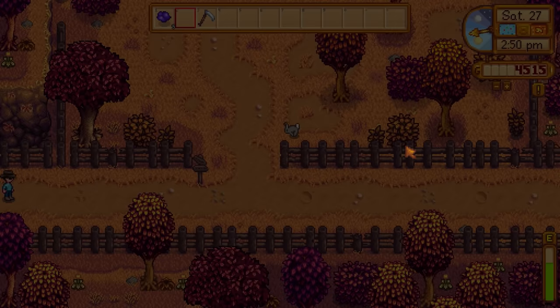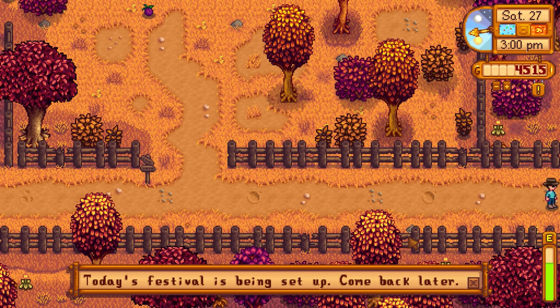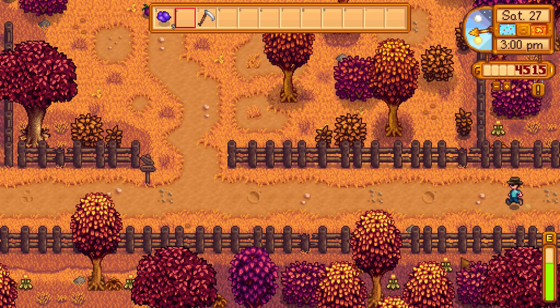Let's place this preserves jar down outside with a pumpkin inside. I can move it later — it's not a big deal. Let's head over to Clint's. Oh wait — I can't go there because the event's going on today! The Spirit's Eve event is happening in town and there's no way around it. I do have to actually wait until tomorrow.